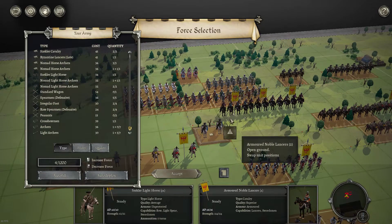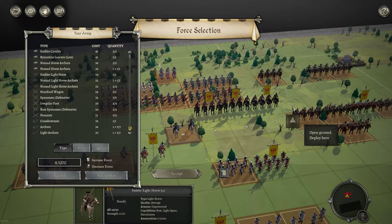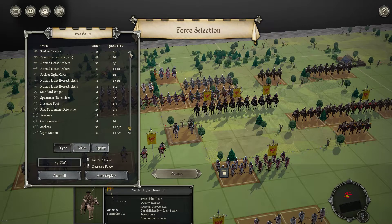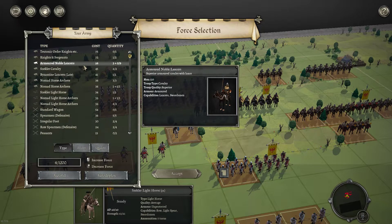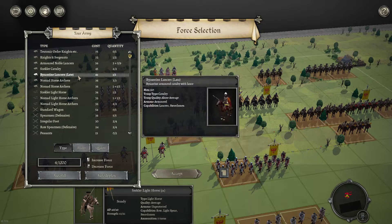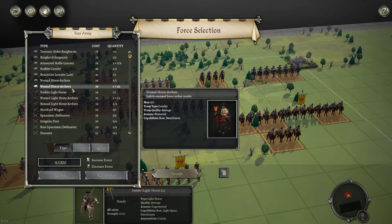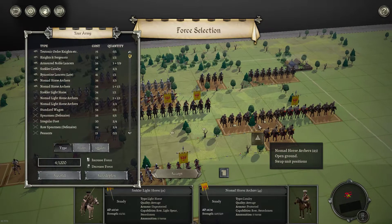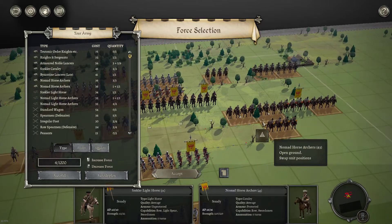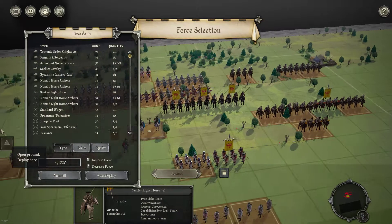Not too bad when you consider that you've got so much cavalry. I have about 17 units with this build and there's some good units. We've got armoured noble lancers at 56 — they're preset. I've taken one unit of knights. The Zeclar cav, which is bow as well as light spear. And then one of my favourite units, the nomad horse archers — we can take five. They're the backbone of most cavalry-heavy armies; great all-round units, great against cav and especially protected infantry.